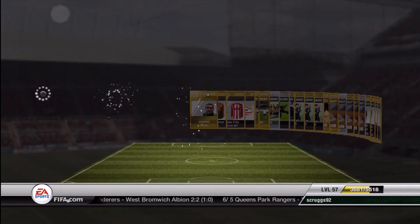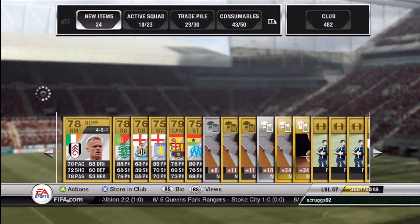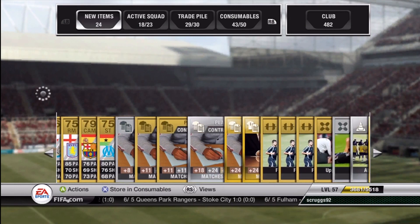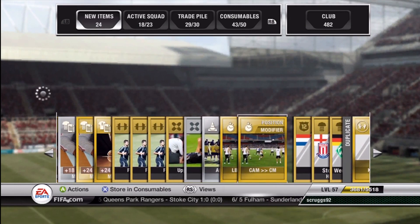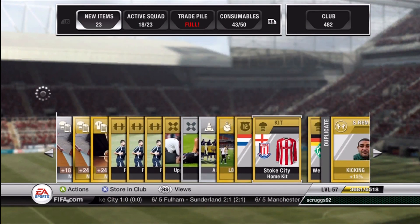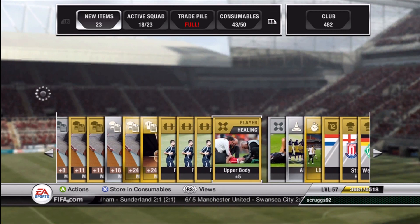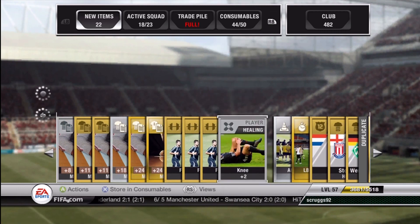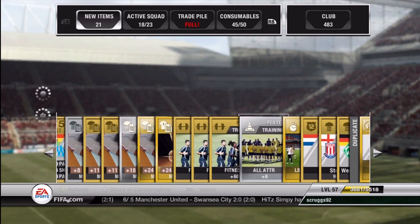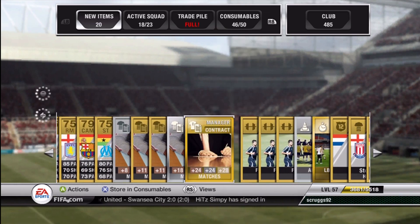And Tiago — is he even worth anything? I think I might have seen a CAM to Center Mid. Yeah, these go for a couple thousand, so that's pretty good. Stoke City kit for Fluta — huge Stoke City fan. Keep these consumables. Running out of room though. So this video is... what are we at? 4 minutes. I'll probably open one or two more packs depending on what I get.